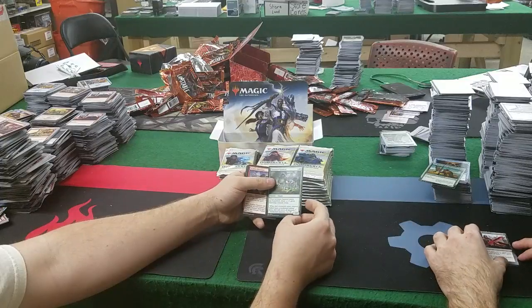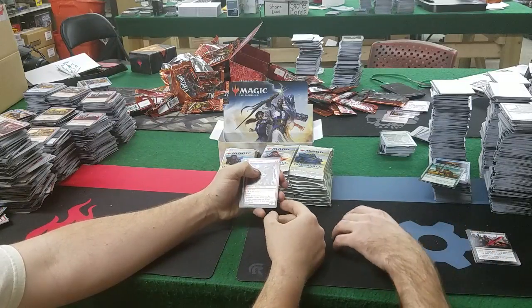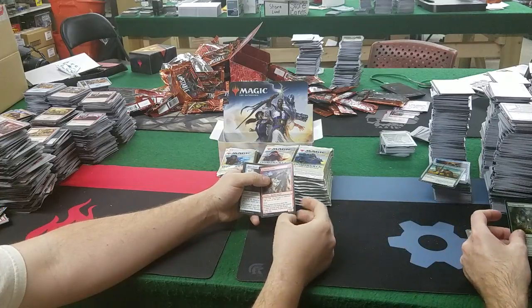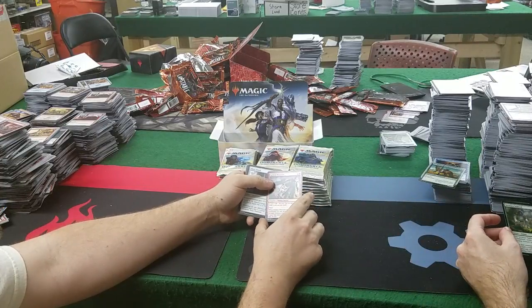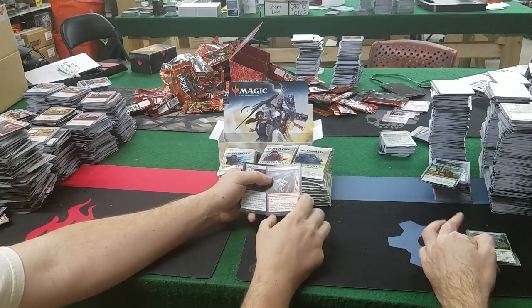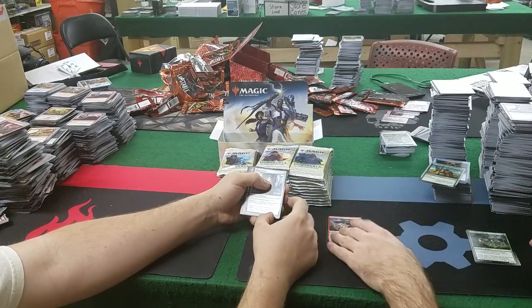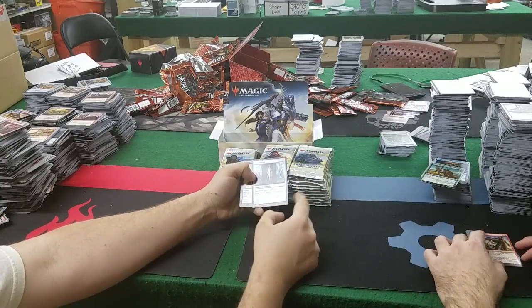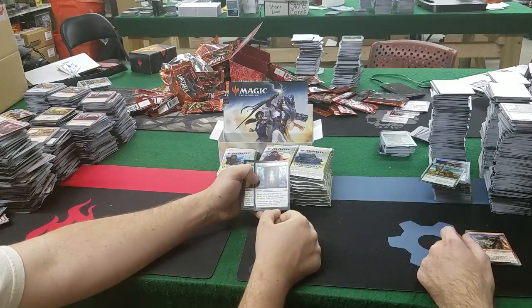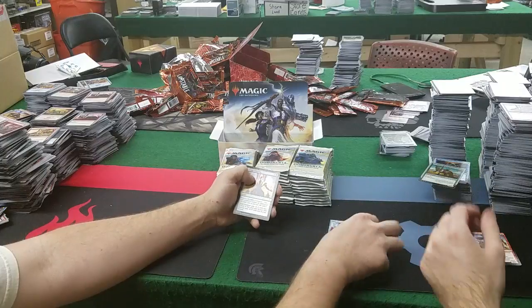Shepherd of the Battlefield: when it enters, create a 1/1 green Saproling creature token — a 2/2 for 3. Keldon Overseer: kicker for 4, with haste, is a 3/1. When kicked, gain control of target creature until end of turn, untap it, it gains haste — only 7 mana to do that. Short Sword: equip creature gets +1/+1, 1 and 1 to equip. Not terrible.